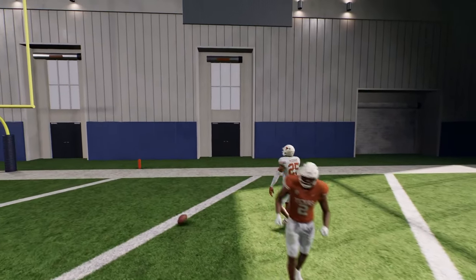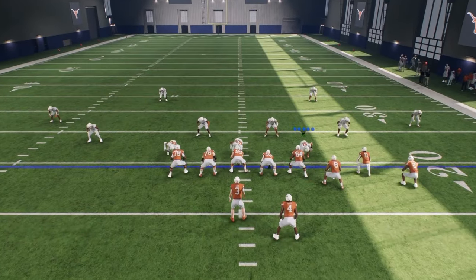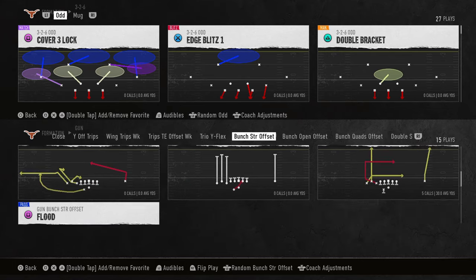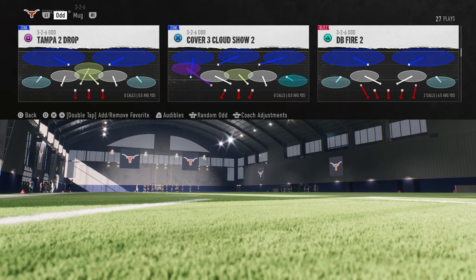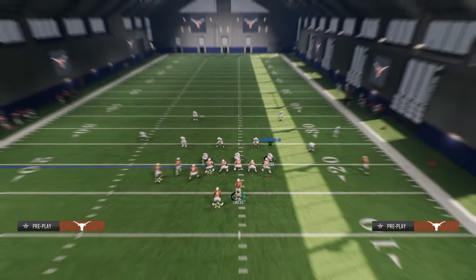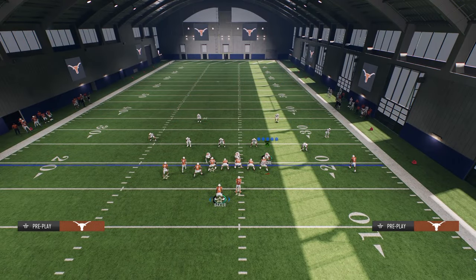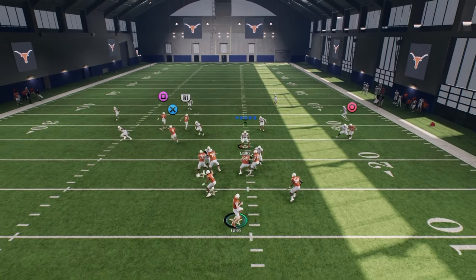Now, to attack Cover 3 and Cover 4, we want to run this play flipped so that the Bunch is to the wide side of the field. The Bunch being to the wide side of the field is what's going to allow you to bomb Cover 4 and Cover 3. The really cool part about this is you don't even need them to be backed up. A lot of times these bombs are really good if they're pressed and not so good if they're backed up, but this one works if they're backed up or not.